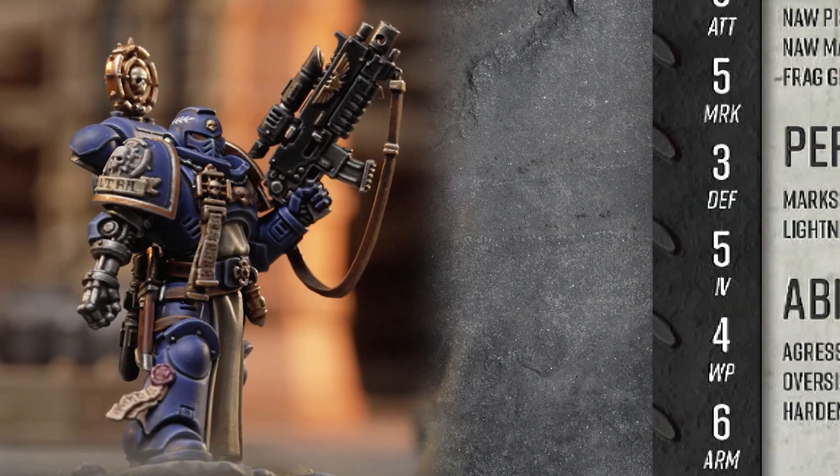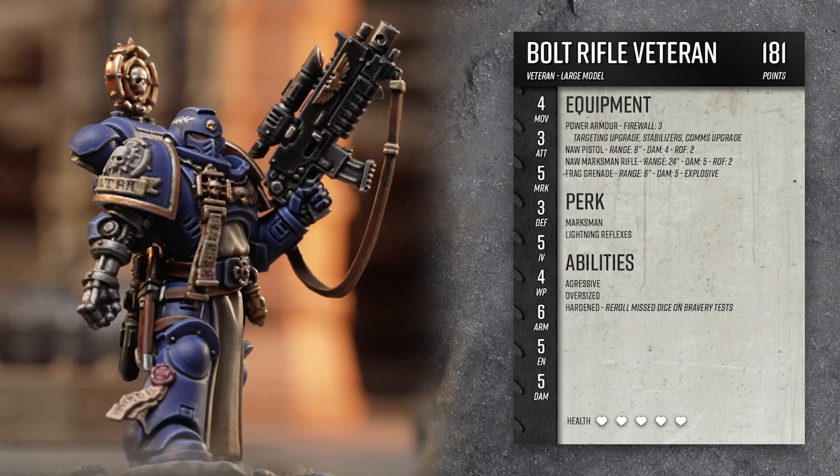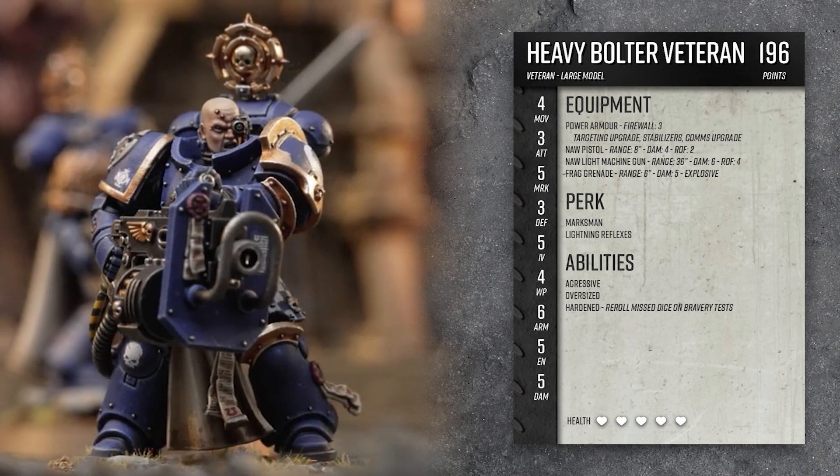Next we have the marine with the bolt rifle — he's the guy with the big metal fist. He'll be just like the ancient, but rather than making him an operative, he's a veteran. Veterans get the Hardened ability, which allows them to re-roll missed dice on bravery tests. He's also got a NAW pistol and marksman rifle. Last but not least, we have the marine carrying a heavy bolter. He's essentially the same as the marine with the bolt rifle, but we're swapping that out for a NAW light machine gun instead. It has a higher range and rate of fire, so I thought that would represent the heavy bolter better.